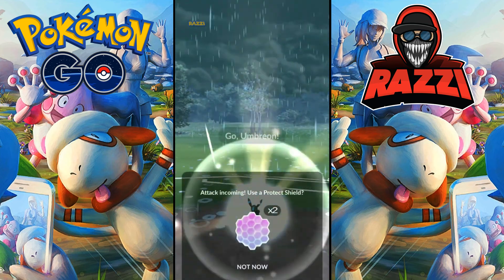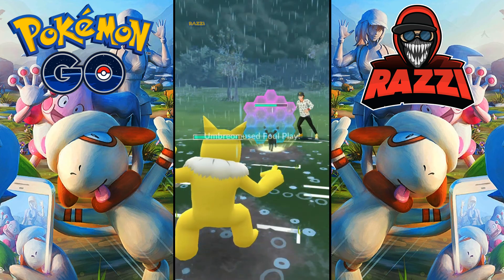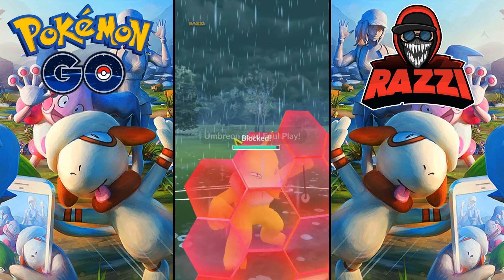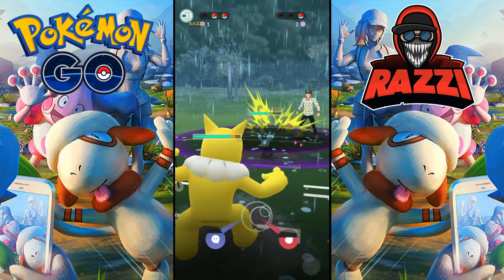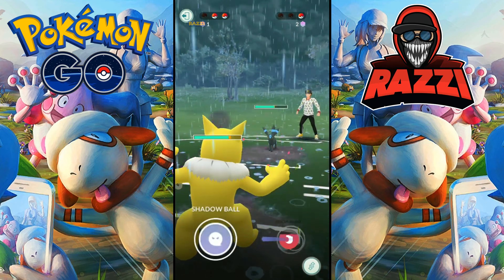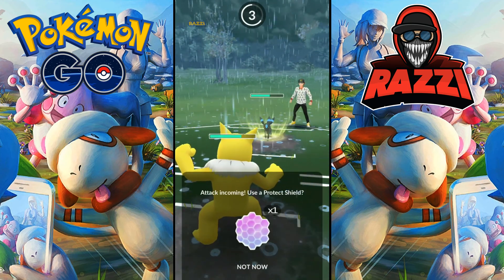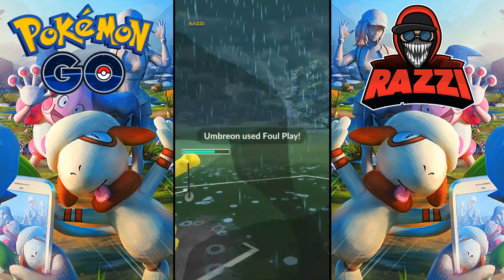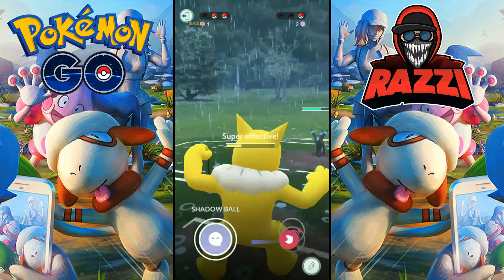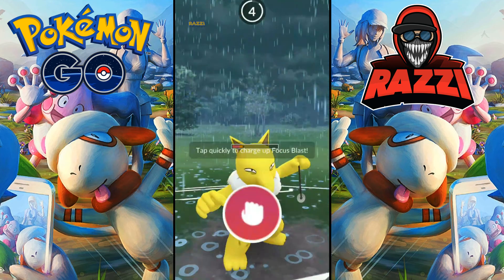That being said, Legacy Move Polywrath is one of the most sought-out Pokemon in the game and is incredibly fun to use in PvP, especially when you get it snowballing. So if you have any friends that played Pokemon Go within the first six months and they happen to live near water, chances are their accounts might have this piece of gold in it, so I'd suggest you try your best to bring them back to the game.